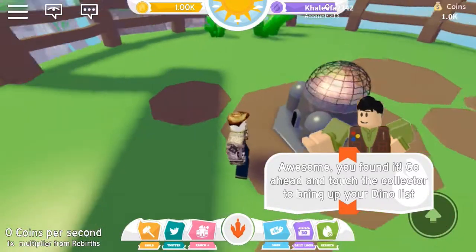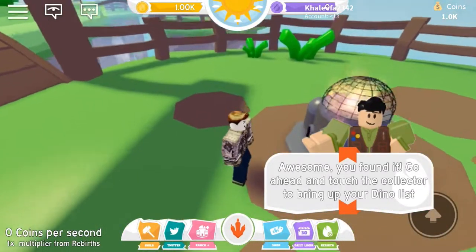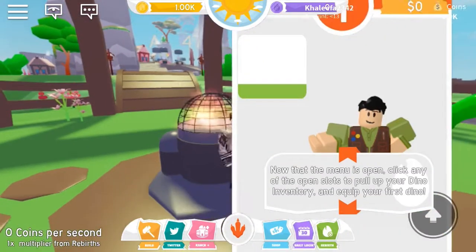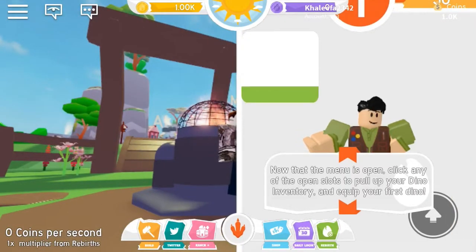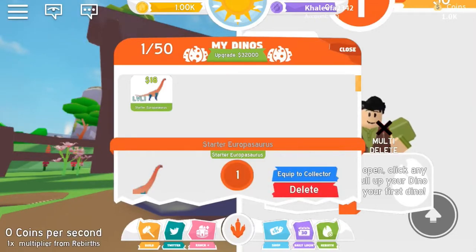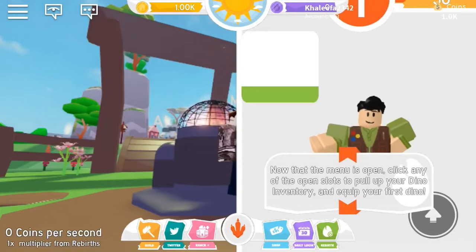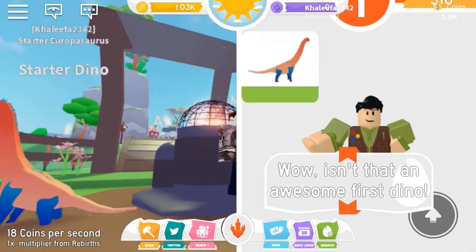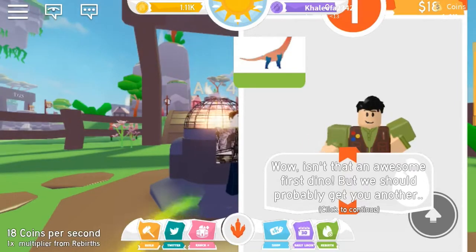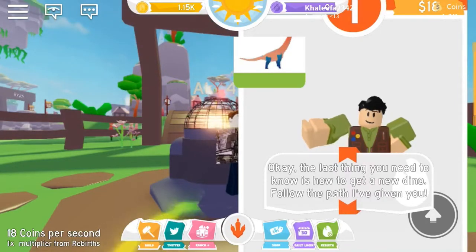Touch the collector to bring up your dino list. That didn't make sense at all. Now that the menu is open, click any of the open slots to pull up your dino inventory. It could be your first dino — a level one Europasaurus equipped to collection. Isn't that an awesome first dino? But we should probably get you another one.